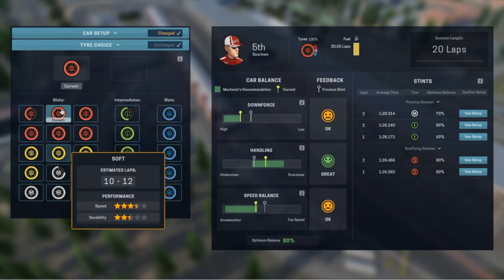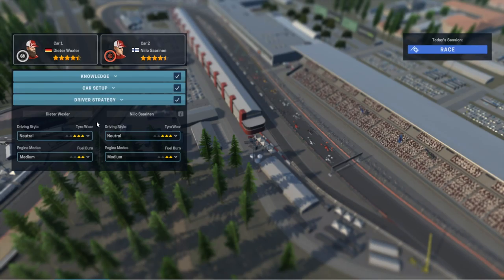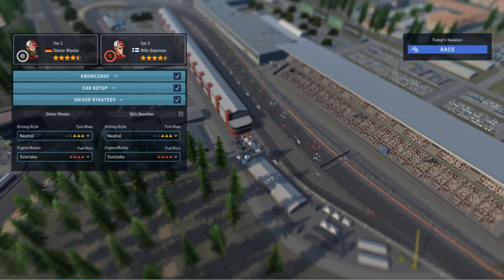I don't like having both of my drivers on the same tyre just in case. So I'm going to put him on a super soft because he's in fifth — actually fourth. Because he's further in front, the driver strategy can be different. I'm going to push him on a relatively neutral driving style, but go for overtake at the start for both drivers.